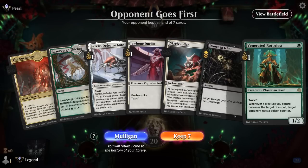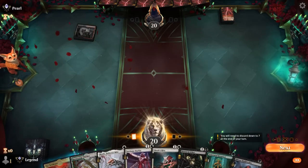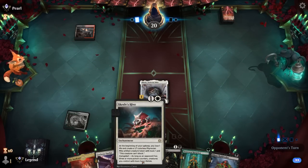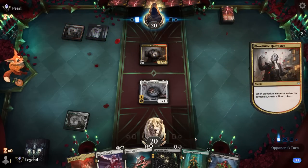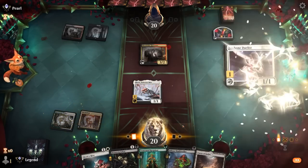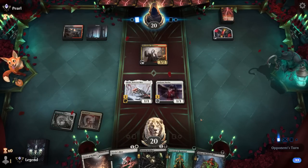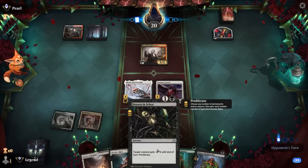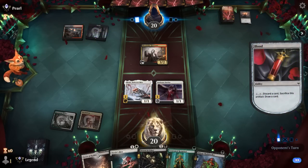Okay, we're on the draw. Our hand seems keepable — probably go with Skrelv and 2 Duelists and try to get to 3 poison as soon as possible to enable lifelink on the Hive. Harvester can potentially take out Skrelv but we're still interested in playing Duelist. Rotpriest wouldn't have helped since Harvester is an ability, so the only alternative was maybe a Drown killing it, although we'd prefer to Drown once the opponent already has a poison so the proliferate helps.